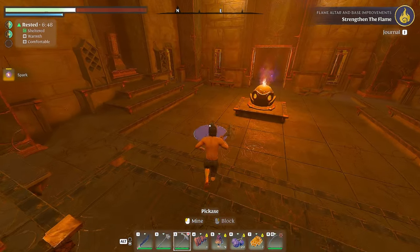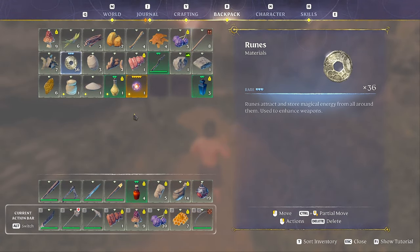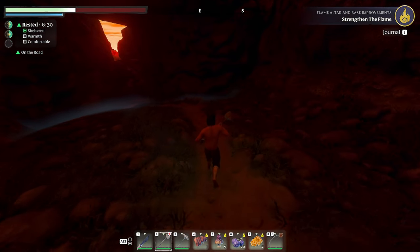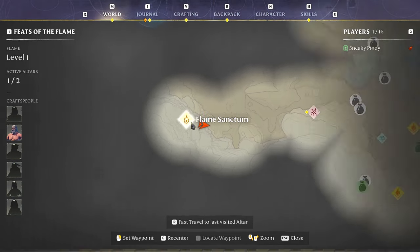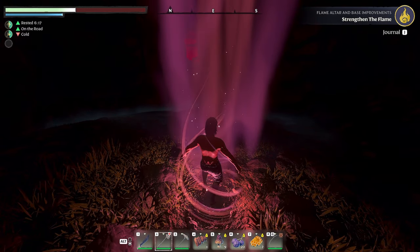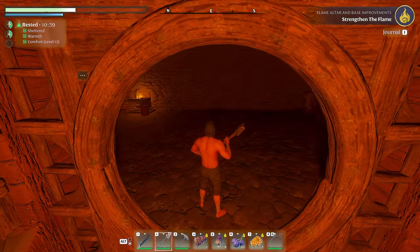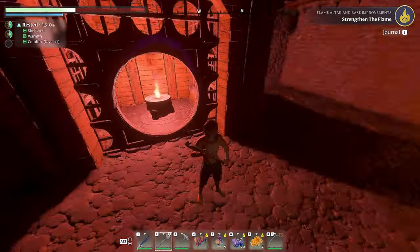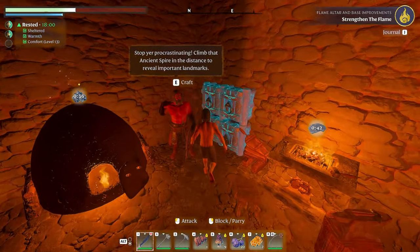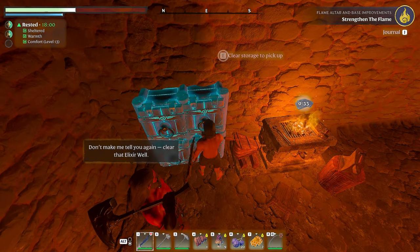This is what we need for our altar — the spark. Now let's try to get back safely. It's night time and we don't have a torch, so it might be better to fast travel. If we try to walk it's going to be very dark and you won't be able to see anything. Let's drop our items first before anything else.